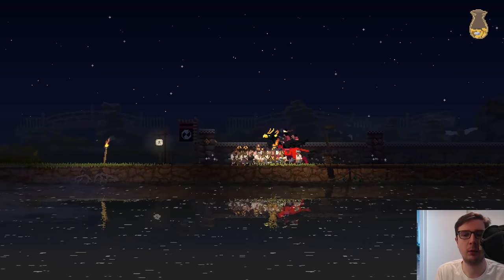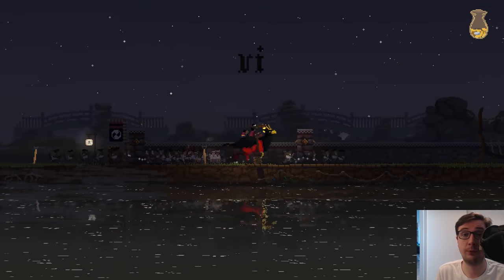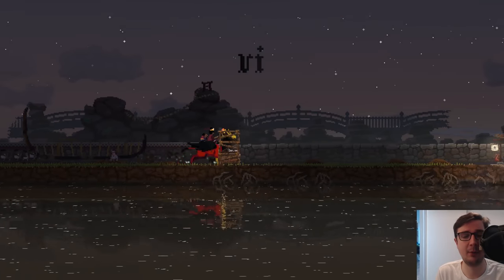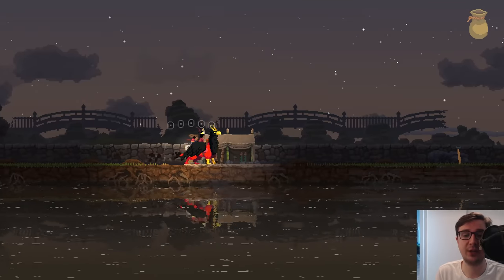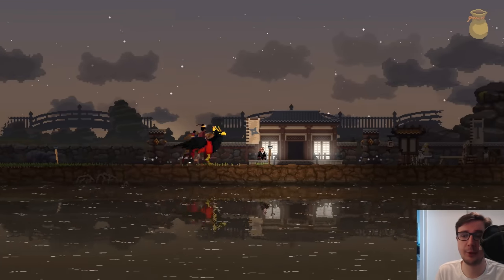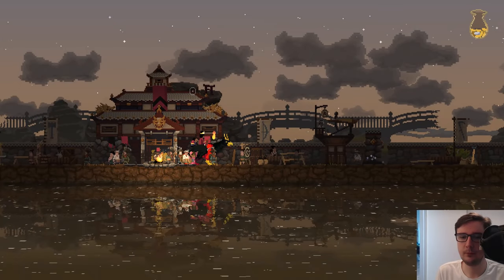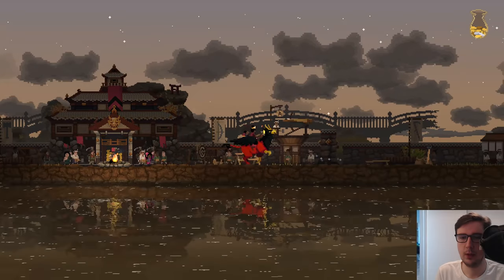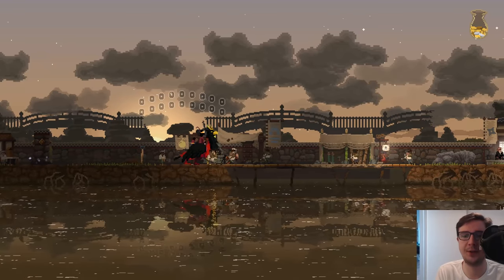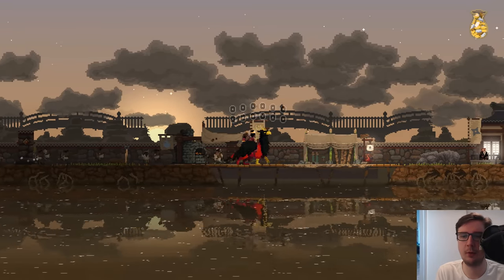We've got a pretty good set of outer walls. I'm not entirely sure it will hold against a really big attack wave like the one we saw last time we were in Land 4, but I'm feeling safer than before. I don't want to take any money from the banker right now because the archers on the right side are going to be carrying a load of money. Let's just grab two swords.